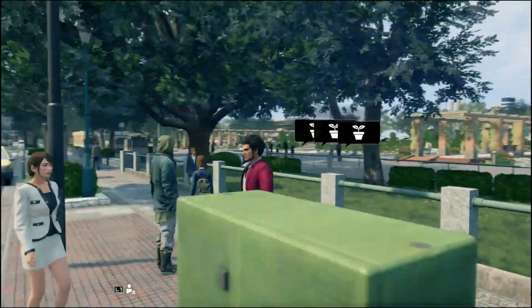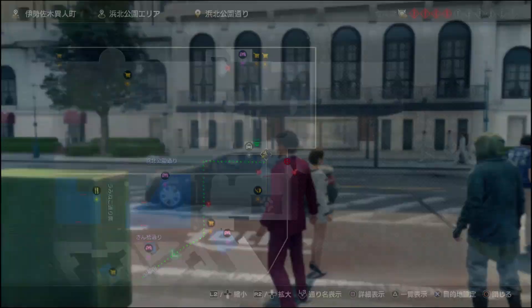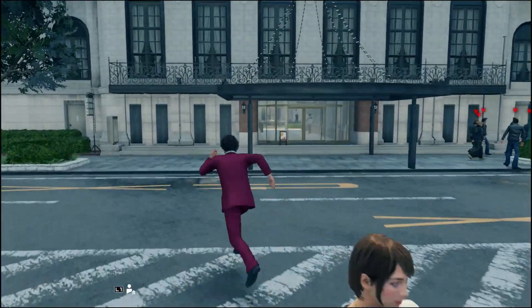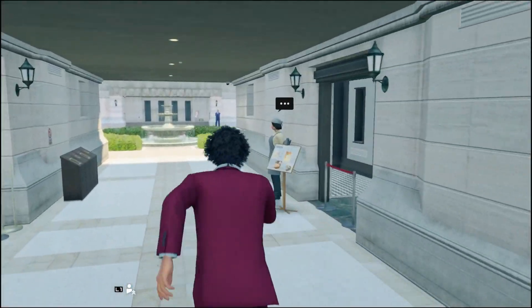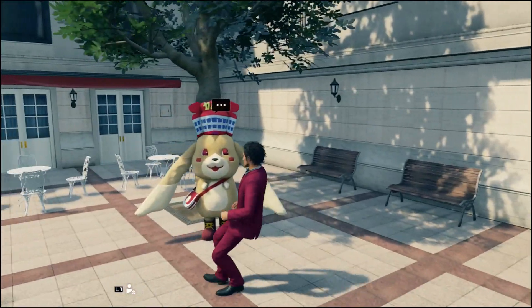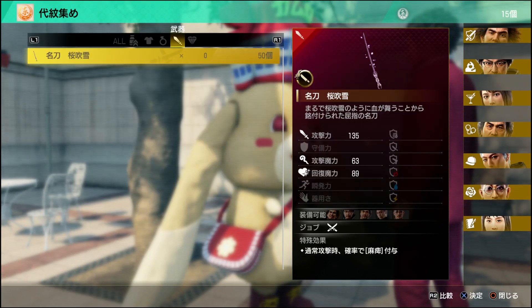For the Bouncer job, you can find the weapon with Kamuro the mascot inside the Blue Marino near Yokohama Park. You need to exchange 50 Toyo Clan emblems that you can find scattered all over Ijincho, Sotenbori, and Kamurocho. For this one, I really recommend that you buy it in La Marche in Kamurocho and use your Toyo Clan emblems for 2 additional Delivery Help Summons that unlock in the last chapters of the game.